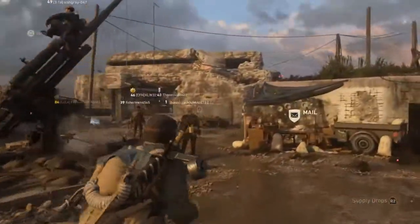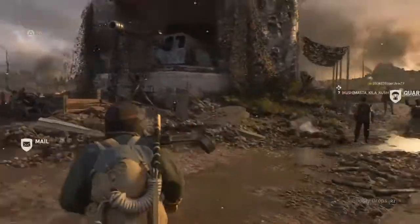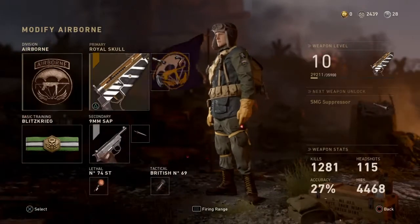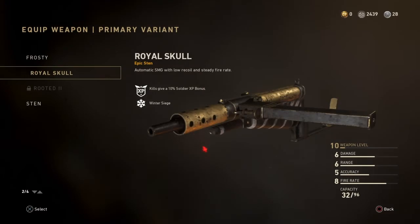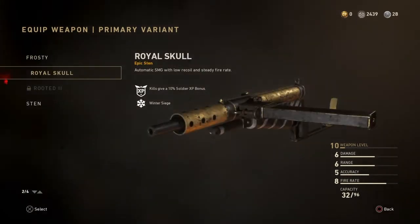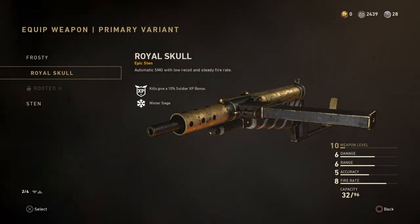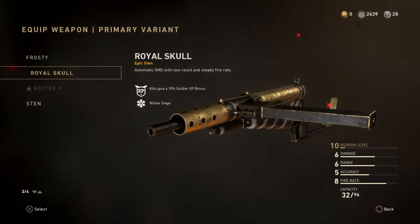What's going on guys, Newforce here bringing a brand new video. Today we're doing another COD World War 2 video — a variant showcase. Today it's going to be the Sten Royal Skull. I'm doing this because you have to get it out of supply drops and can't get it through collections. It's a cool thing to get from the Winter Siege collection. The Sten is one of my favorite weapons in the game. We're playing one game with this epic Sten, trying to see how well we can do and showing off the variant. Let's hop right into our game.